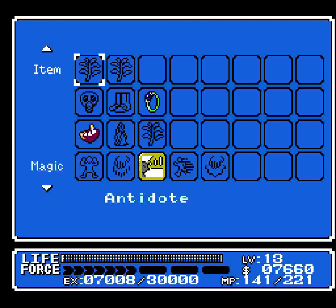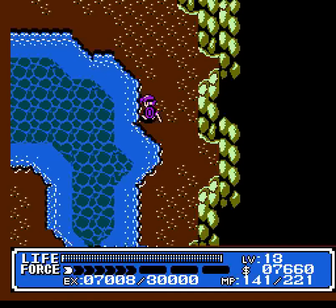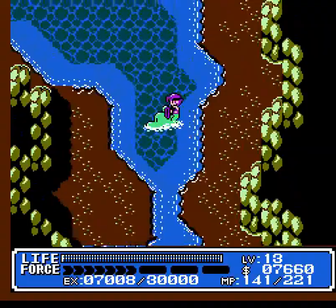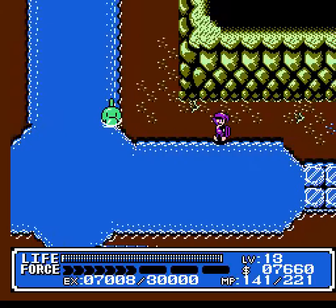Kentsu said that he lost something and it might be in the channel behind the palace. Let's call our trusty dolphin. And we now have the love pendant. So apparently this is the thing Kentsu has lost.